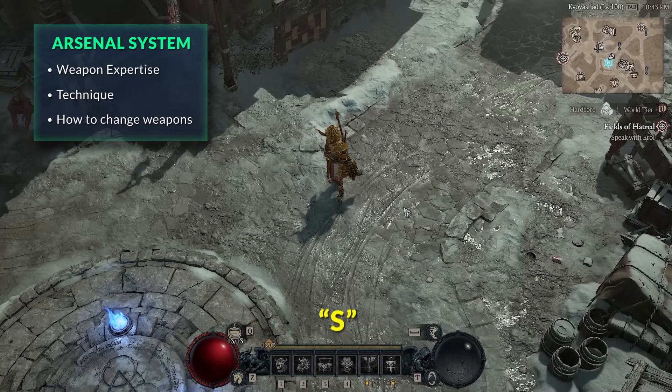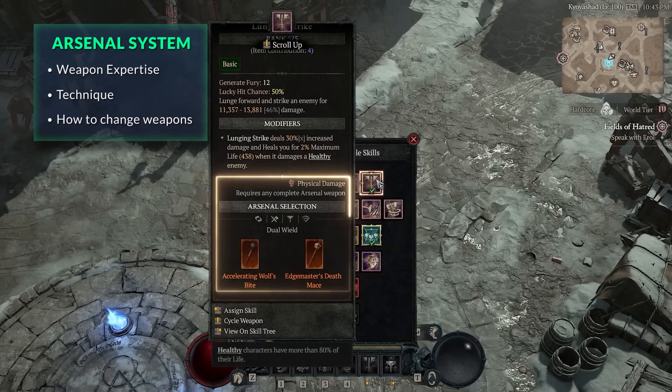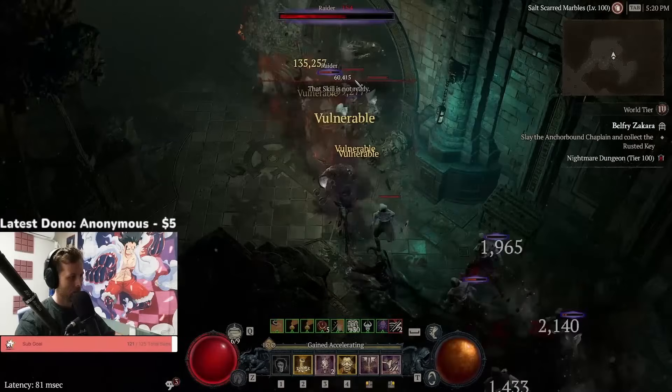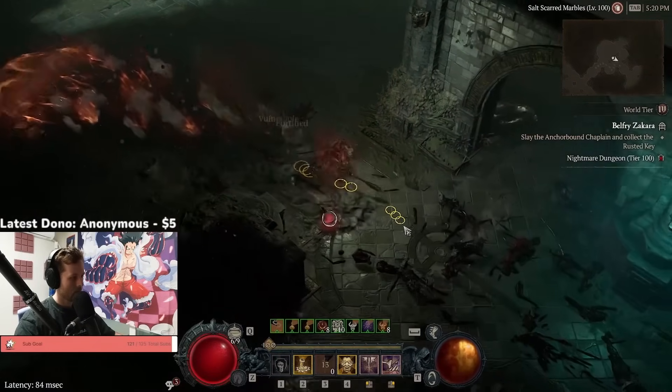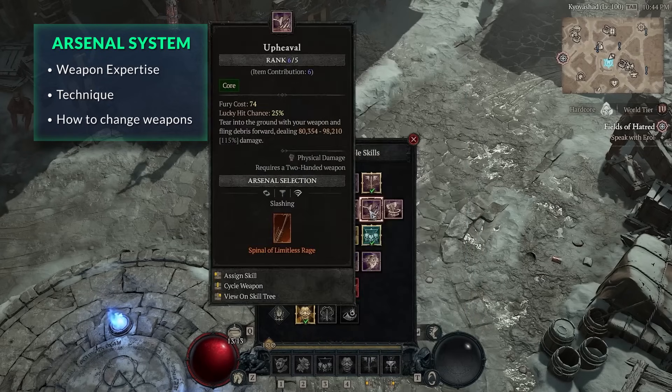To select which weapons you're attacking with, press S in game to bring up the skill menu. Hover over each equipped skill and you can see through the arsenal selection what weapons you can use for that particular attack. You may want a dual wield weapon for the attack speed, but think carefully about the expertise you'll be using with those weapon types. Some attacks have a very specific weapon — for example, Hammer of the Ancients only works with a dual wield bludgeoning weapon.